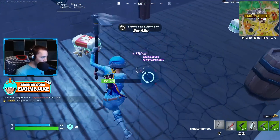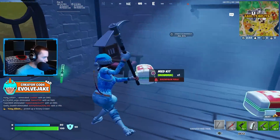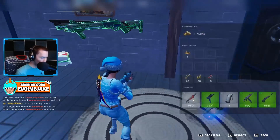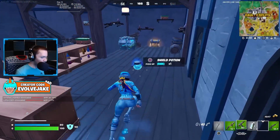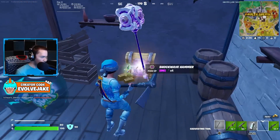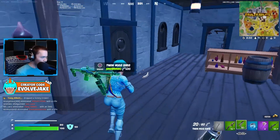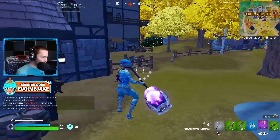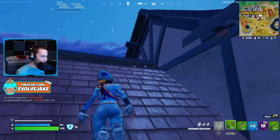I prefer the twin mags and machine pistol, but I prefer the tactical pistol to either - this will do for now. Luckily we got the thunder shotgun instead of the maven. I don't really care for the maven this season. The auto shotty was really good last chapter for Zero Build, but I think a lot of that was because of how bad the pumps were.